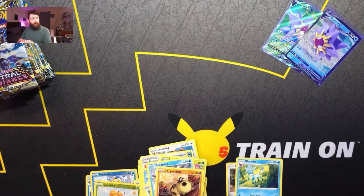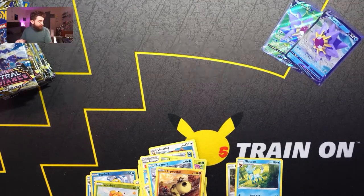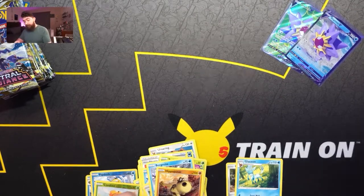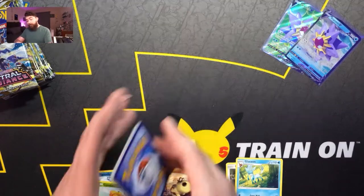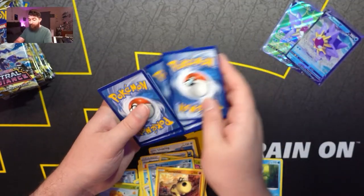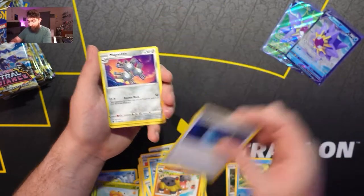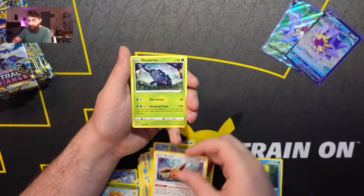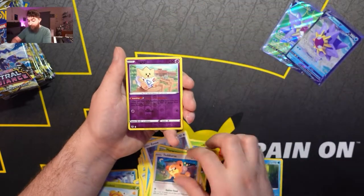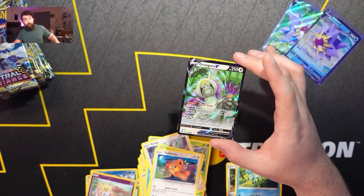I gotta make sure things are recording so you guys can see this video. Code card — and we get a Lightning Energy, Hippopotas, Dark Patch, Magneton, Barboach, Scyther, Eevee, Heracross, Teddiursa, Togepi — and an Oranguru V for our ultra rare pool! That's our first major hit so far from the booster box — the Oranguru V.